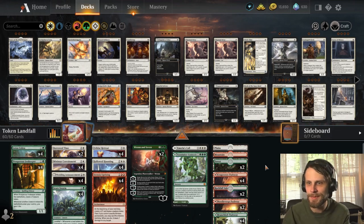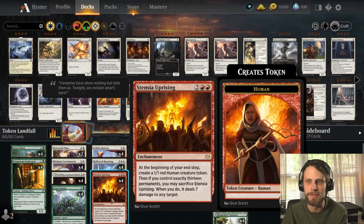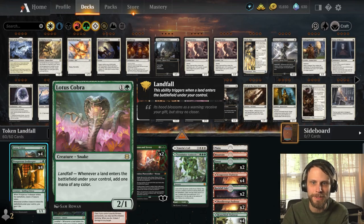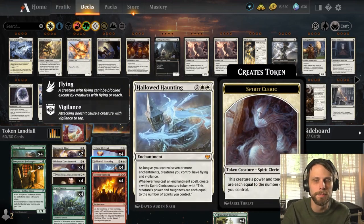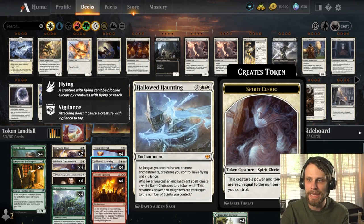Here's what we came up with. The red is really only in here for the Stensia Uprising — we just want to be able to throw out a creature token every single turn, and if we need to, we can nuke something for seven with this as well. The rest of the deck is fascinating. We've got a little bit of ramp between Lotus Cobra and Prosperous Innkeeper, just to ramp us into turn four a little bit quicker. On turn four, we've got both Hallowed Haunting as well as the Felidar Retreat — both really good four-drop enchantments, both going to spit out tokens for us.